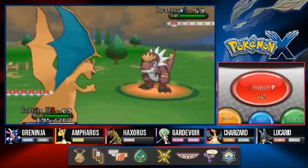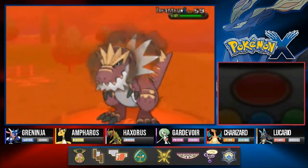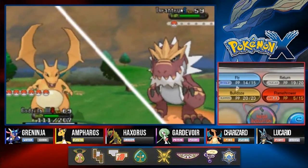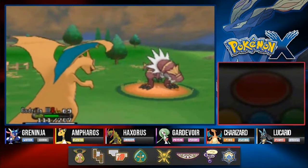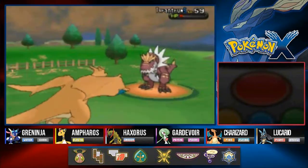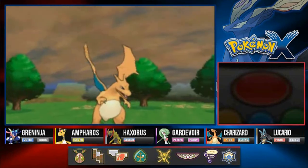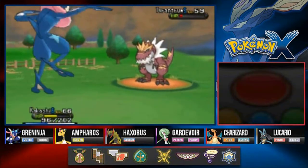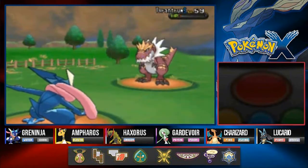Let's try a flamethrower - Tyrantrum is a rock type too. It uses Dragon Claw for a critical hit. Bulldoze nearly finishes it and lowers its speed. Another Dragon Claw - let's use Bulldoze for the win! It uses Crunch and Godzilla goes down. Let's go with Kakashi Hitake - give Tyrantrum a little shower with Surf and there goes Tyrantrum!